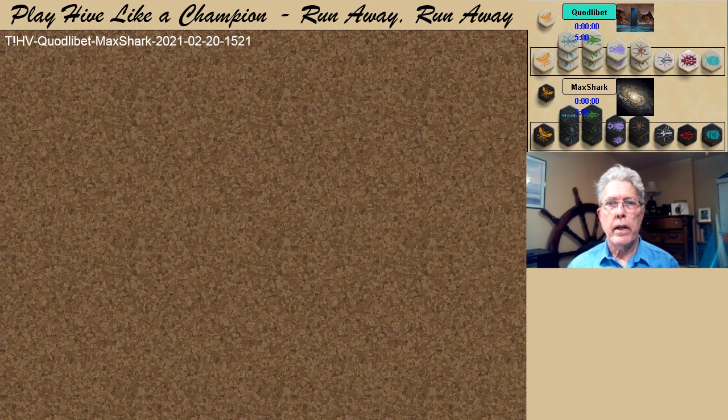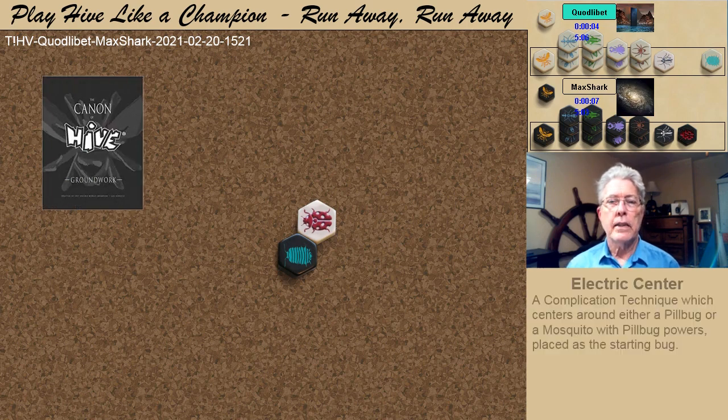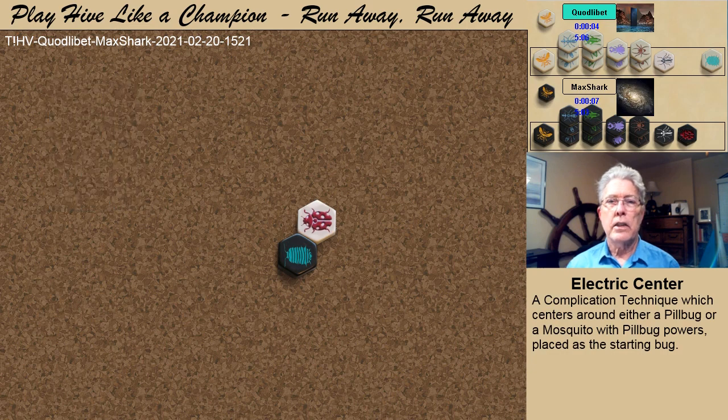Typically, the pill bug is brought into the Hive in position to defend and protect the friendly queen. But let's see what happens in this game. As many top players do, Christian opens with a lady bug and Dmitry plays the pill bug. In his book The Canon of Hive Groundwork, Joe Schultz refers to this start as an electric center, and it is listed under the category of complication techniques.